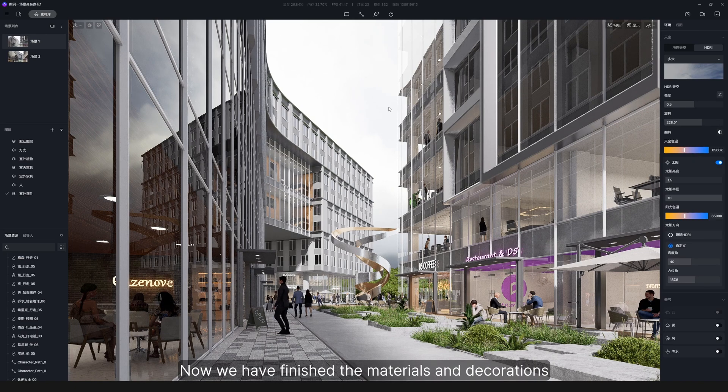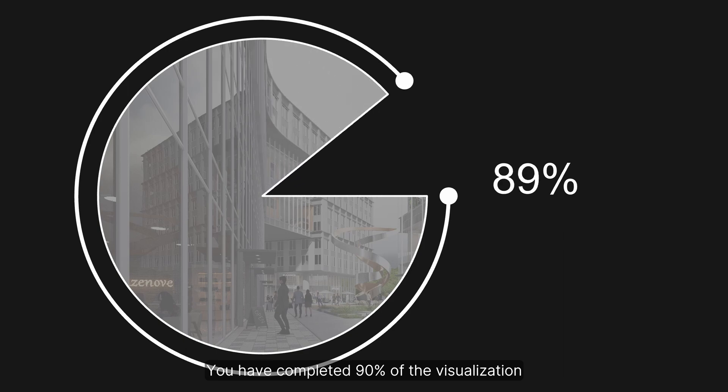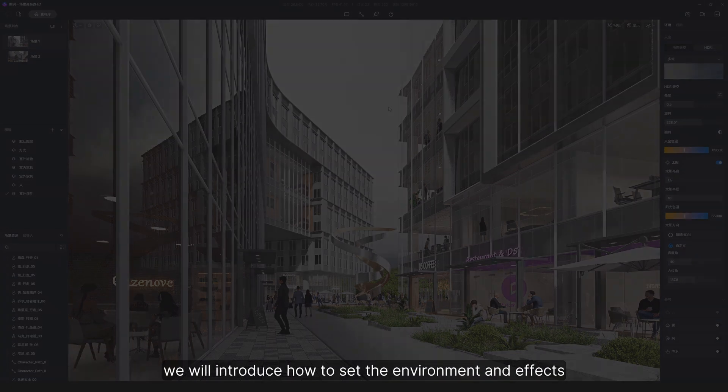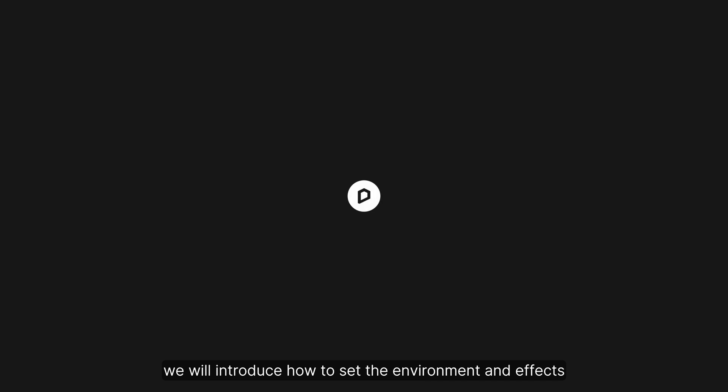Now we have finished the materials and decorations. Congratulations! You have completed 90% of the visualization. In the next episode, we will introduce how to set the environment and effects.